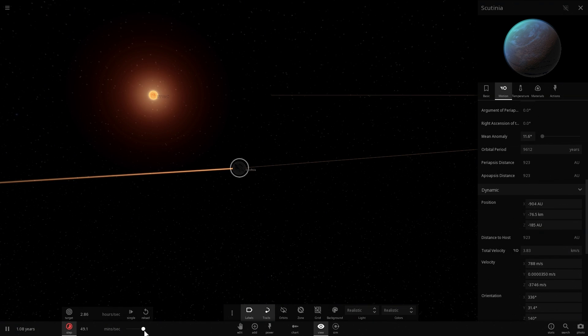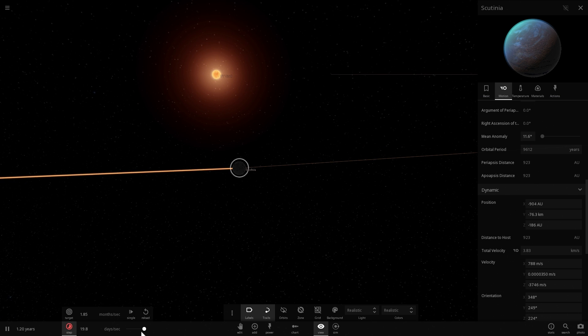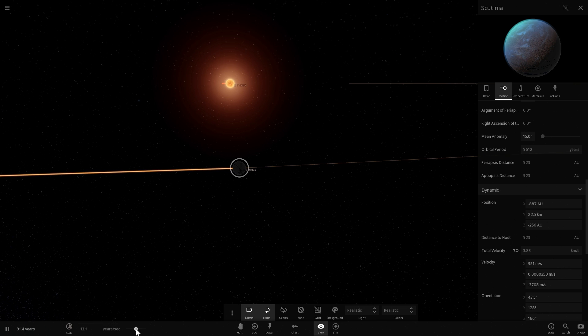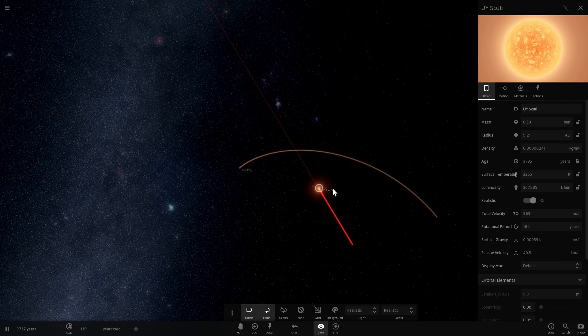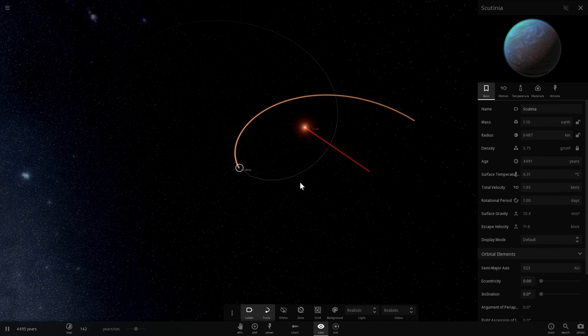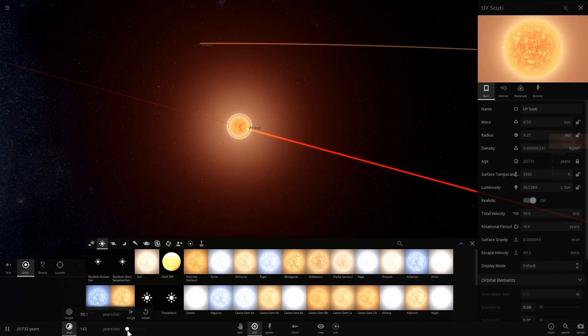Let's accelerate time and see if we can make Scutinia orbit at least once. I don't think my computer can handle a full orbit. We can see the motion at 13 years per second — let's go faster. There we go: 100 years per second. I'll zoom out and watch from a distance as thousands of years pass while Scutinia orbits around UY Scuti, its lovely giant star.